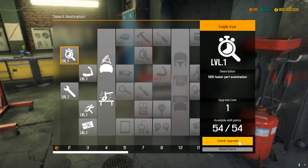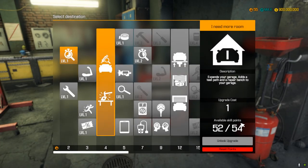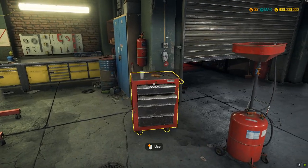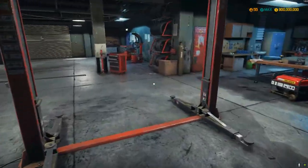We're going to go to my cheat box and unlock all the upgrades real quick. The space is kind of small numbers too, but then we go to number three.